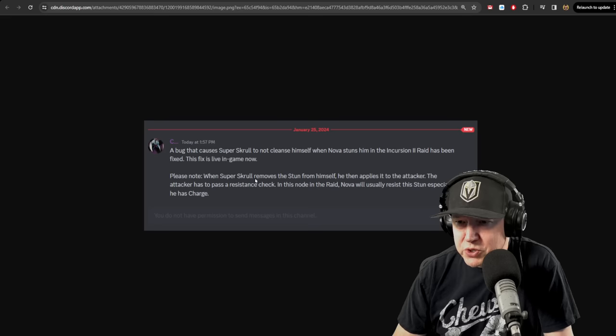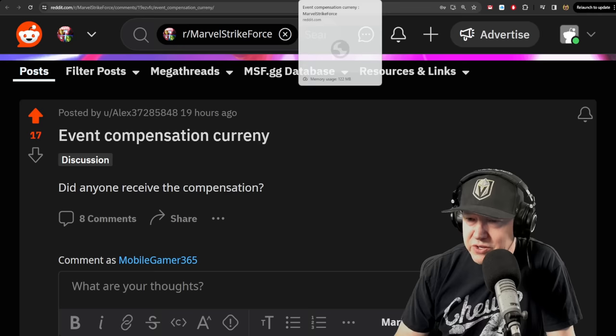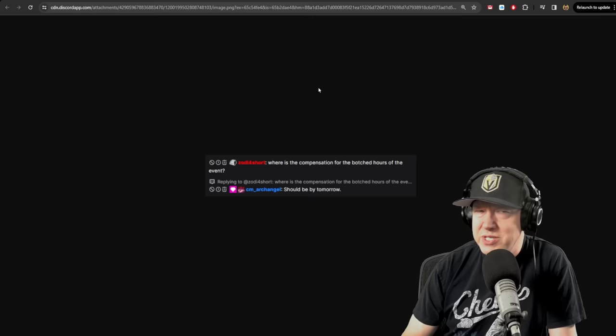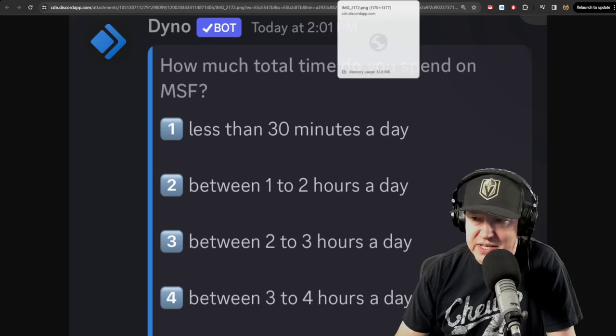When Super Scroll removes the stun from himself, he then applies it to the attacker, but the attacker has to pass a resistance check. In this node in the raid, Nova will usually resist the stun, especially if he has charge — when Nova has charge, typically things are not going to stick to him. Also, there have been questions about when the vent compensation currency will go out. That was the currency for the first two hours when the level cap increased, where it was paying a 2-to-1 ratio instead of a 6-to-1 ratio. Archangel said it should be out by tomorrow.